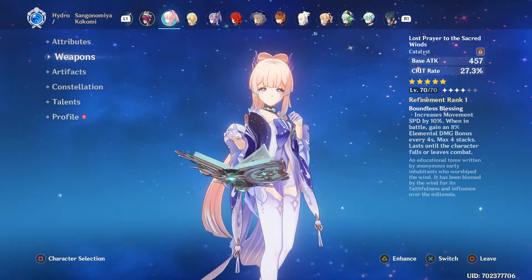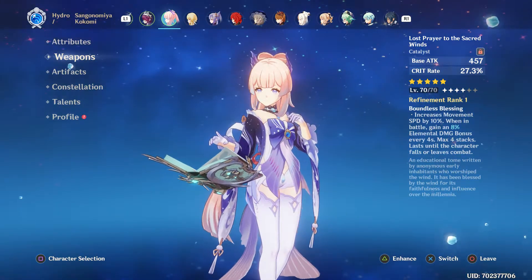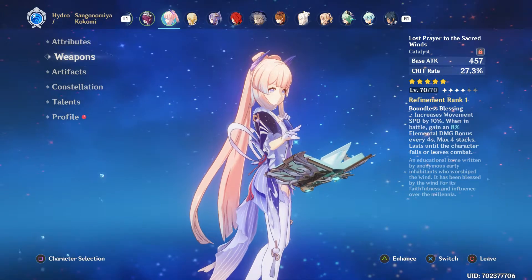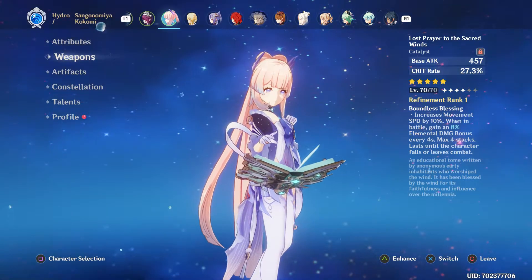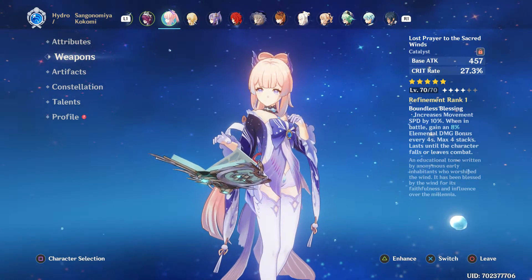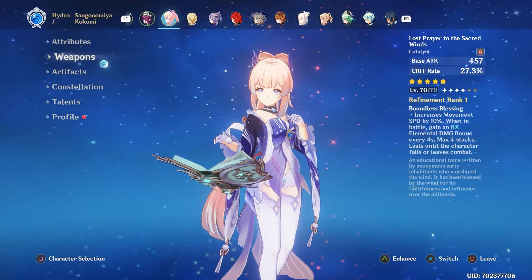My weapon is Lost Prayer to the Sacred Winds — this is the only five-star weapon I've been able to gain from a wish. I just slapped it on Kokomi because of the crit rate. It's currently at level 70, and if I can ascend it to level 90 there will be a bit more crit rate to be had. It increases movement speed by 10%, and with Rosaria in the team traveling at night, her speed is going to be increased by about 20%.